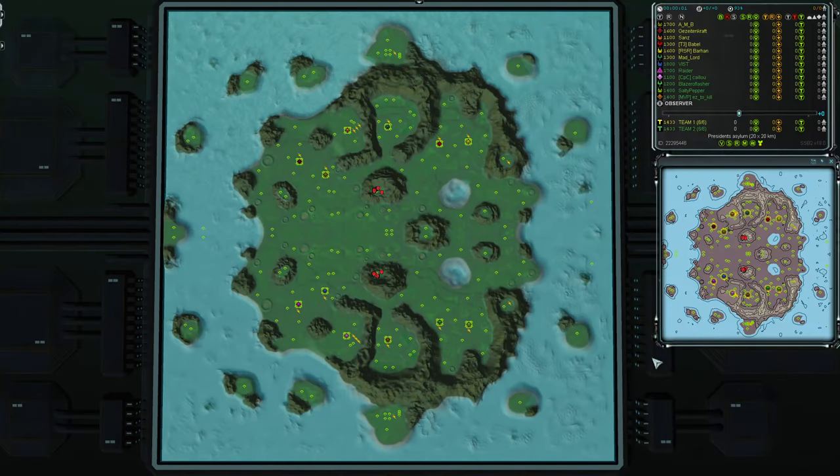Hello folks, I'm Tufty Indigo and we've got an exciting Forged Alliance game for you today on this absolutely huge 20x20 map, President's Asylum. It has a lot of land in the centre and a lot of water and islands around the outside, and all of those islands have mass points on them, so we should see some drops on those islands or maybe some engineers walking across the water to get to those later in the game.